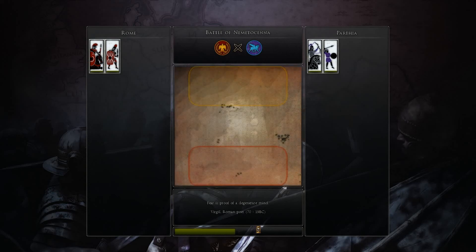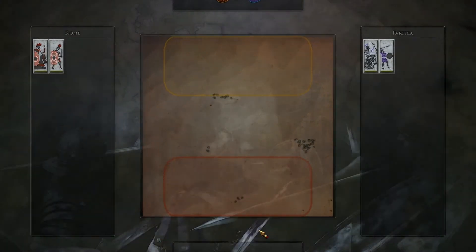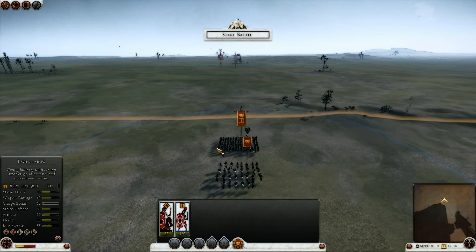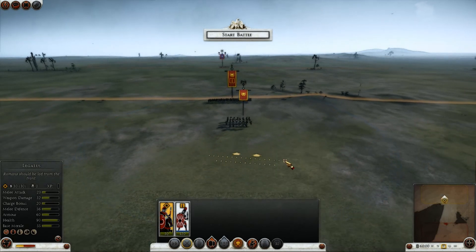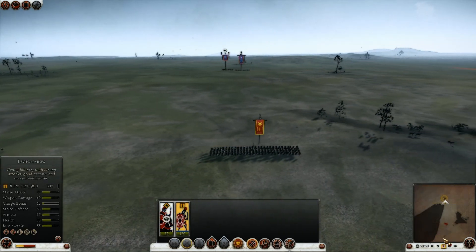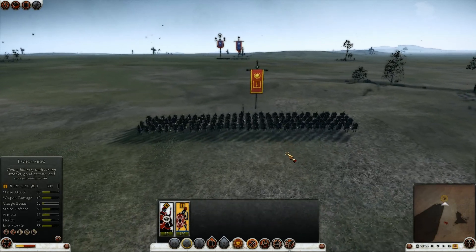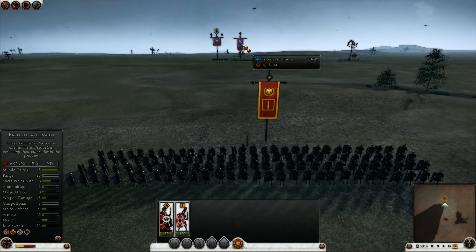I have a unit of Legionnaires against Parthia's Eastern Javelinmen and Cataphract Horse Archers. First, I'm going to run the test using the Legionnaires in a fairly standard 4-men-deep formation. I'm going to put my general away here, and then start the battle to see how my guys do frontally against these Eastern Javelinmen.